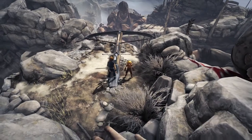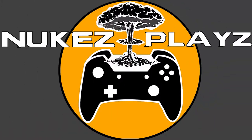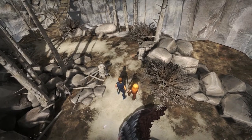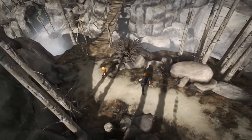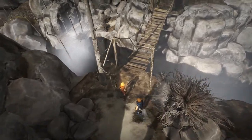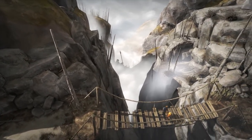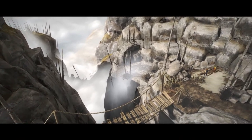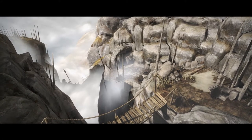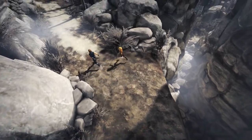Hi guys, welcome to part four. So what just happened last time was we had this magical griffin owl lion bird thing take us across the valley to this burned out ashy looking area. I thought I'd actually saved it but apparently it hadn't, so I had to replay that last bit where I let it escape from the cage. I guess we'll just carry on from here.